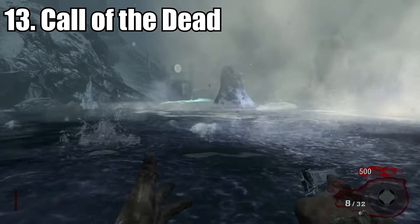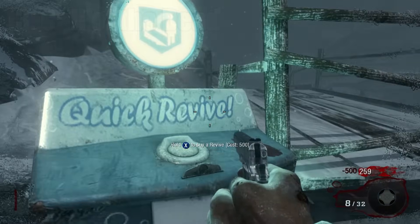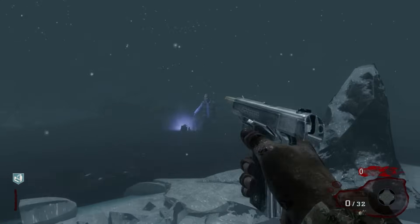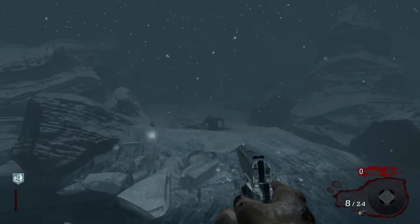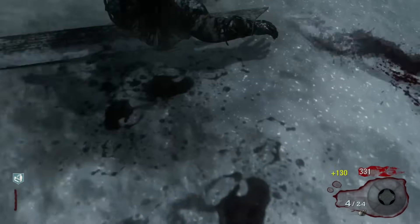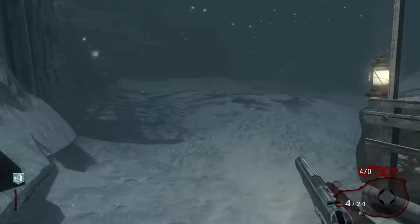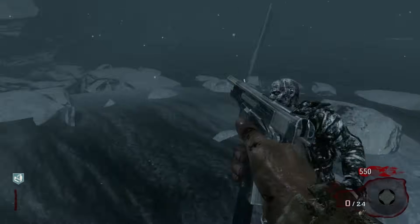Number 13 is Call of the Dead. You have a lot of space, but unfortunately most of it is just freezing cold water that'll send you into hypothermia. You do have Quick Revive and the Olympia and M14, and a giant pain named George Romero who will chase you around. But if you're doing a starting room challenge, it's not going to matter too much. Plus, if you have enough time, you can actually use the starting weapons to kill George — it takes a lot of time, but by that logic you can have a Wonder Weapon and a perk. I like the snowy vibe of Call of the Dead, but it is a pretty challenging starting room.